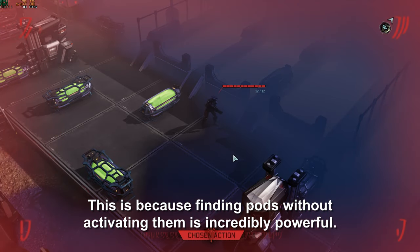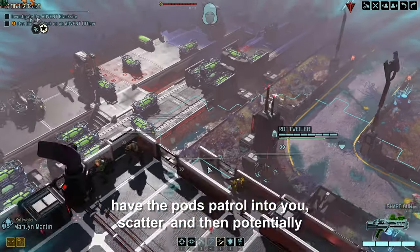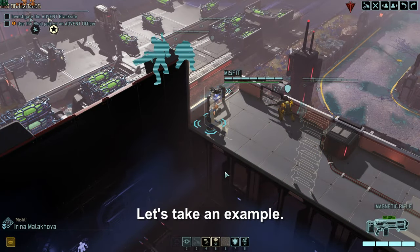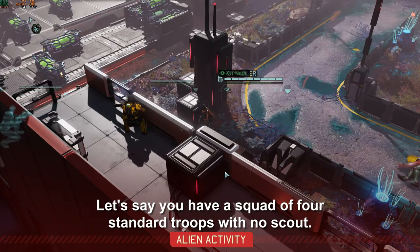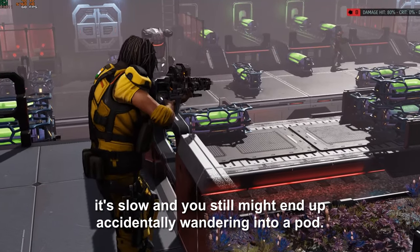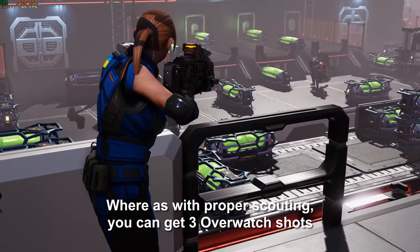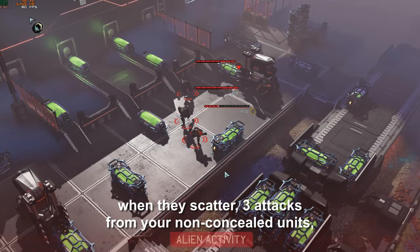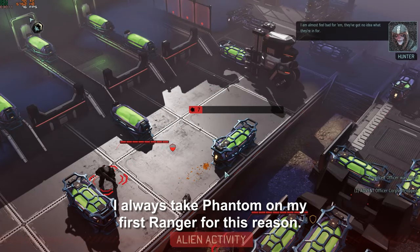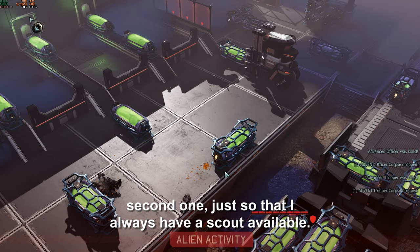This is because finding pods without activating them is incredibly powerful. It allows you to set up overwatch traps just out of sight and have the pods patrol into you, scatter, and then potentially get a bunch of free damage before you even start your turn. With a squad of 4 standard troops and no scout, you only get 4 attacks to deal with a pod before it gets to shoot at you. Whereas with proper scouting, you can get 3 overwatch shots when they scatter, 3 attacks from your non-concealed units, and your scout can still take a shot if needed. I always take Phantom on my first ranger, and if I don't have a Reaper yet, I may even take it on a second one, just so I always have a scout available.